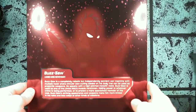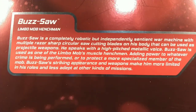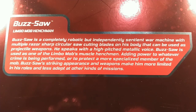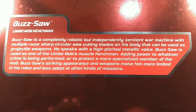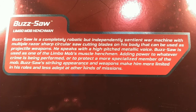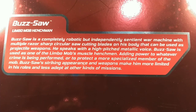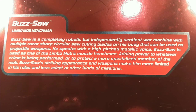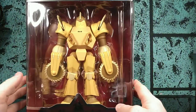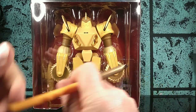Turn him around. Got the big metallic photograph of Buzzsaw here, as well as his bio. Buzzsaw - Limbo Mob henchman. Buzzsaw is a completely robotic but independently sentient war machine with multiple razor-sharp circular saw cutting blades on his body that can be used as projectile weapons. He speaks with a high-pitched metallic voice. Buzzsaw is used as one of the Limbo Mob's muscle henchmen, adding power to whatever crime is being performed or to protect a more specialized member of the mob. His striking appearance and weapons make him more limited in his roles and less adept at other kinds of missions. Okay, he's just a giant robot man. Well, as gorgeous as this package looks, I waited long enough, so let's go ahead and get him out of the package.